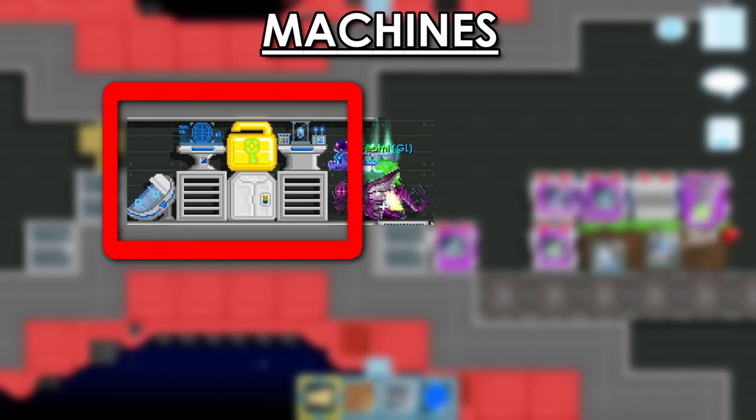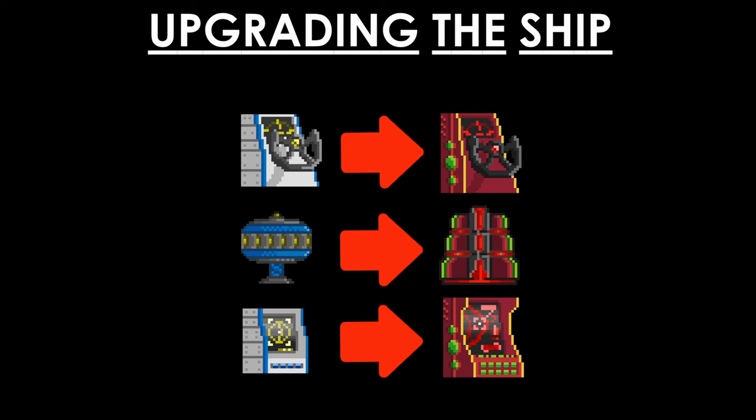All three of these machines are very cheap — only two world locks each. One should always get them all because they help a ton for a small price. Sometimes entering the next sector requires you to upgrade your starship. To do that, just replace the existing machinery with better ones you bought or got from completing missions. The best upgrades are also not very expensive, only around five world locks each.